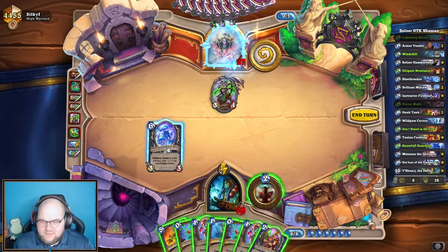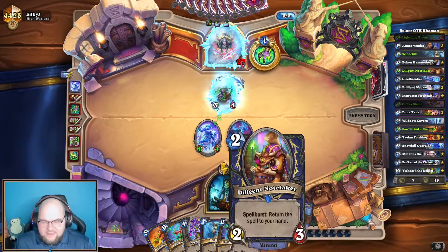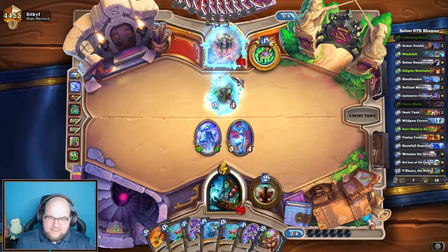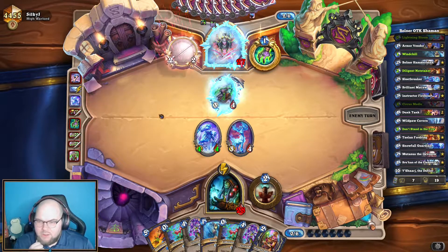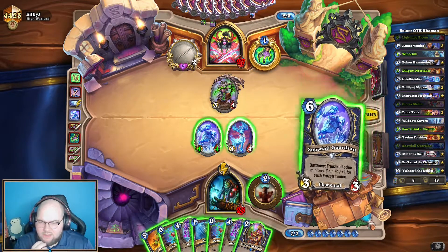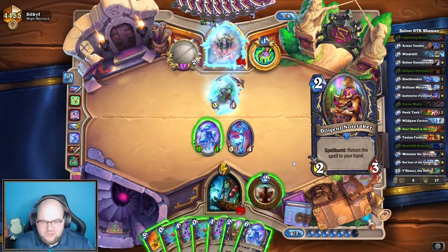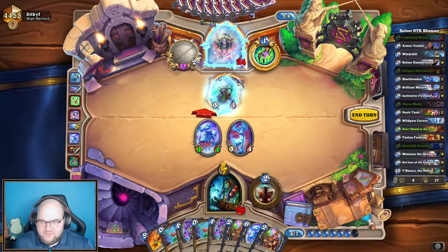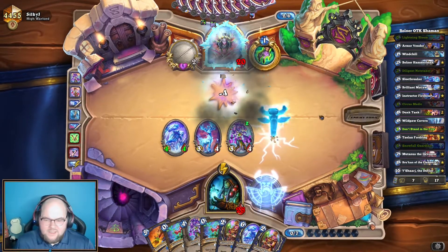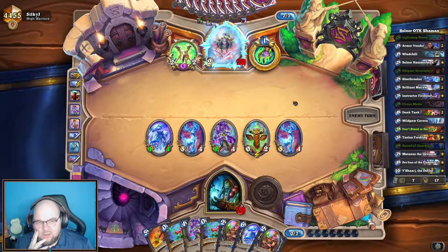Diligent Note Taker. Let's give this a shot — I know it's only going to be a 4/4, but we need to play these anyway to get them in the pool. We definitely need to make sure we draw into a Dunk Tank, so playing things like our Windchill to cycle through the deck is very important. Keeping them frozen could also be very important here. Maybe I should have played the Diligent Note Taker first, but anyway we hit their face and use the first Circus Medic to kill their minion and get a totem. With two mana left, the Diligent Note Taker into Windchill definitely would have been the right play.